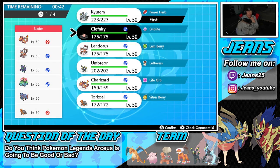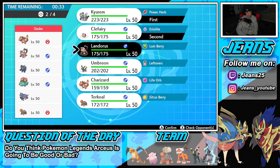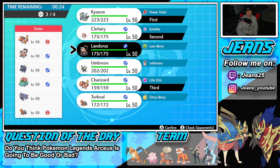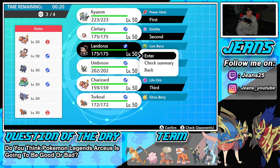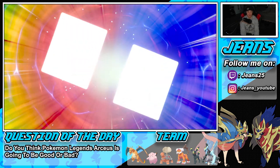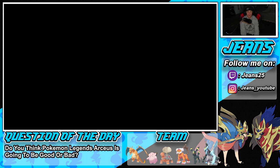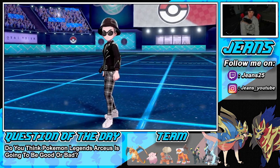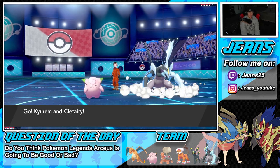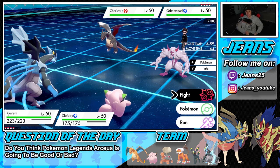He's likely leading Grimmsnarl, so I might lead Kyurem-Black with Clefairy — Follow Me to redirect shots and get off big Power Herb moves with Kyurem-Black. Bringing Charizard in the back and then Landorus feels solid. Turn one plan: Follow Me with Clefairy and Freeze Shock with Kyurem-Black. If he Dynamaxes, he could go straight into a Wildfire which would be scary, so we'll have Clefairy Follow Me to block it.